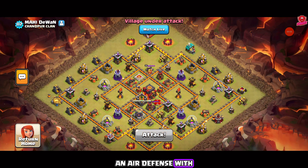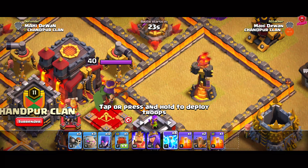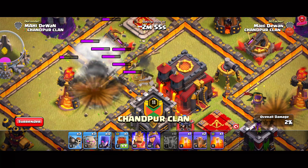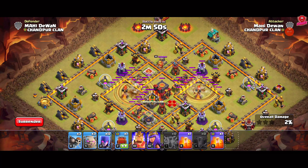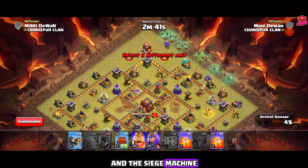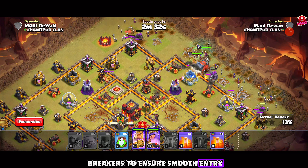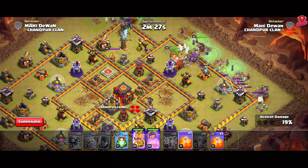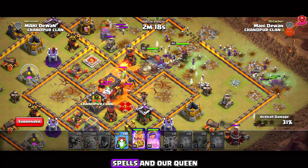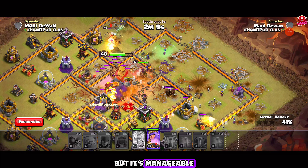Let's begin by taking down the enemy queen and air defense with 4 lightning spells and 1 earthquake spell placed between them. With careful spell deployment, we can take out the enemy queen effectively. Now it's time to bring in the golems — position them so 2 head down the sides while 1 moves toward the core. Behind them, we'll set the witches in a long line, and the siege machine will open a path for our heroes and witches. Once the funneling is in place and the first wall layer is broken, we'll deploy the wall breakers to ensure smooth entry. The wall wrecker will continue clearing a path for our kill squad. As the dangerous clan castle troops emerge, we'll drop both poison spells and our queen along with the witches will make quick work of them. Super minions did some damage, taking out a few skeletons but it's manageable. The bowlers are now out of the clan castle.